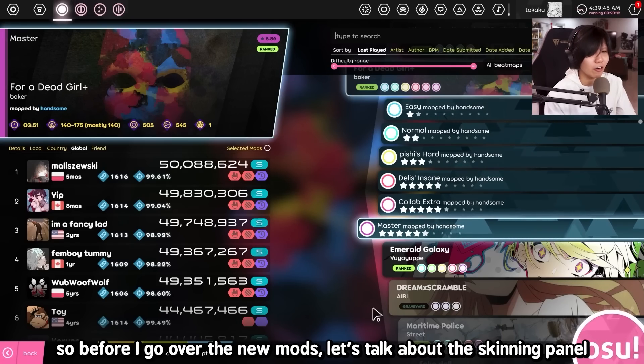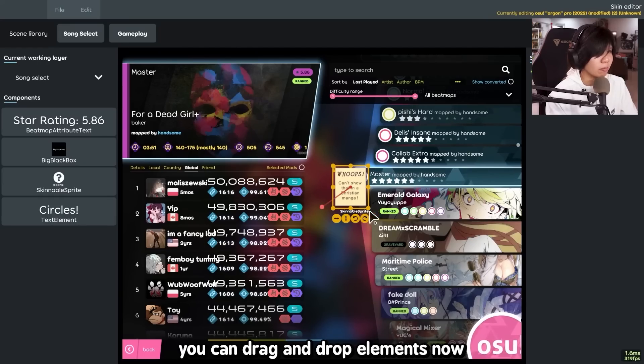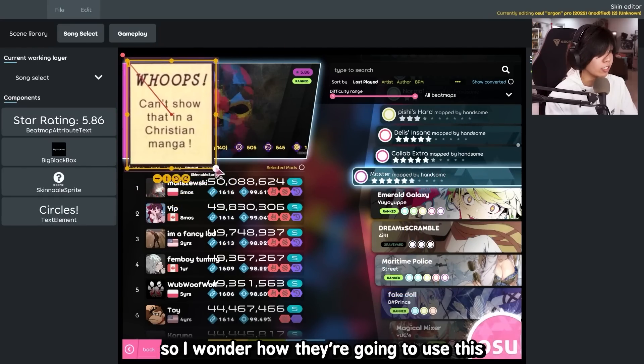Before I go over the new mods, let's talk about the skinning panel — Black Box. I love the Black Box: you can drag and drop elements now. It doesn't seem to do anything except be an image, so I wonder how they're going to use this.